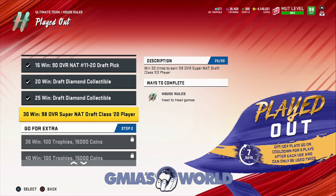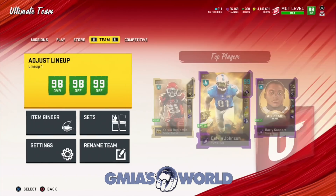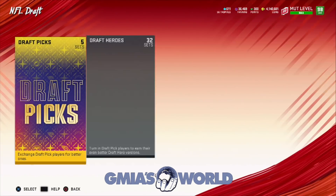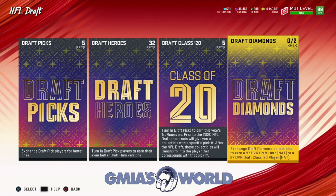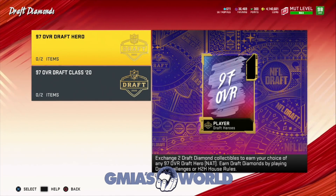Now that you guys see that we got the 25 wins, we are going to go over to the set and make our 97 overall free player. It's going to be found in the last section on the draft diamonds in the NFL draft set section.